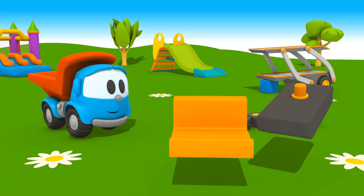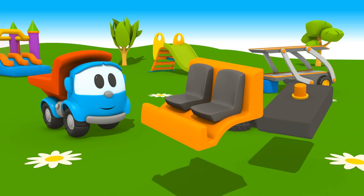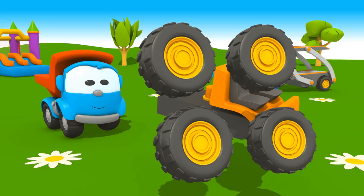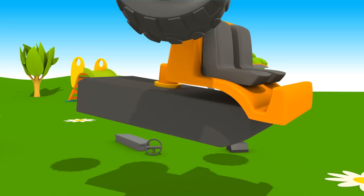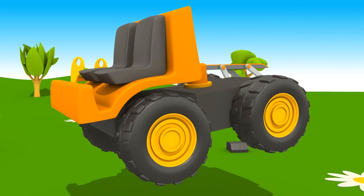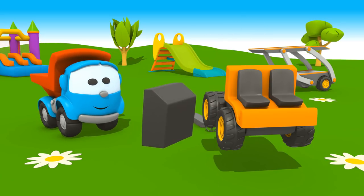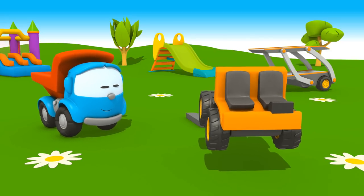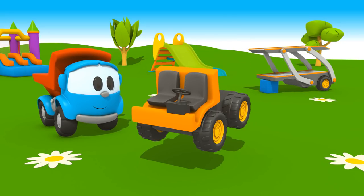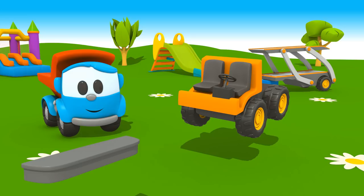We'll put the platform on the grey chassis. Front seats. Attach the wheels to it — one, two, three, four. A dashboard. A steering wheel.